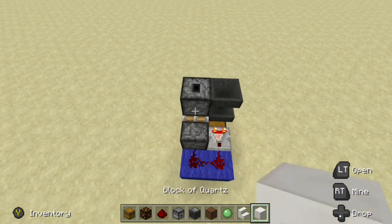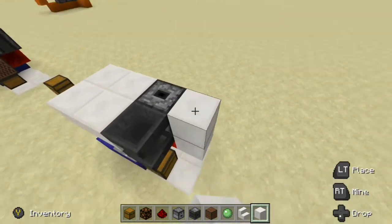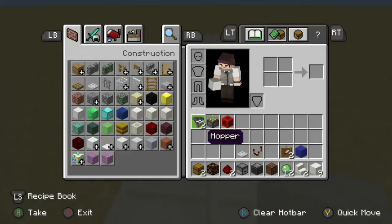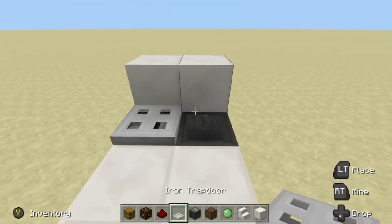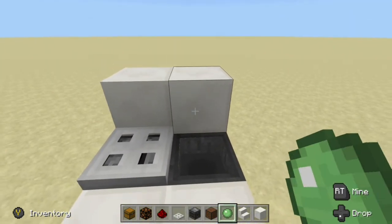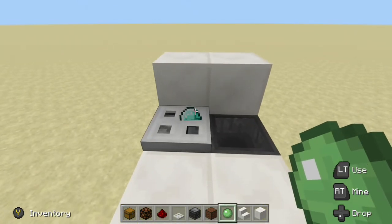We can go ahead and start putting in our floor, covering up our redstone. Throw a little wall in the back. We don't want anyone to get into our dropper. Honestly, if you wanted to call it a day, you definitely could. We just throw our item in, and then what we're selling is dispensed, giving us our one-for-one trade.